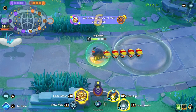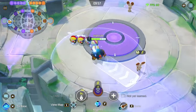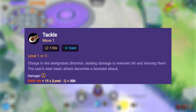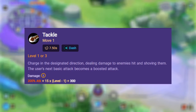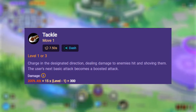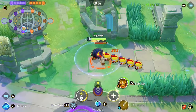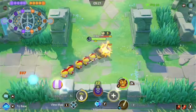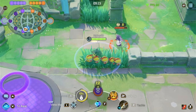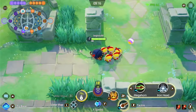Now let's talk about Move 1. You start off with Tackle at level 1 or 3, which has a 7.5-second cooldown — Beat Up also has a 5-second cooldown, same as No Retreat. Tackle charges in a designated direction, dealing damage to enemies hit and shoving them, and the user's next basic attack becomes a boosted attack. So you go for Tackle, get a boosted, reduce the cooldown by 2.5 seconds immediately, and after another boosted you have it right back. The Troopers also do damage when you charge.